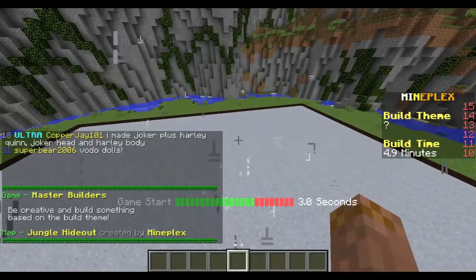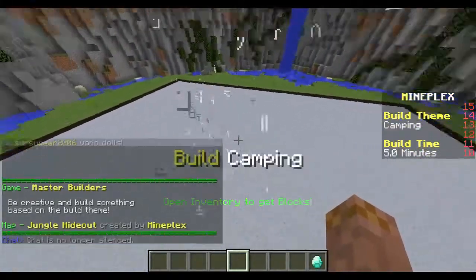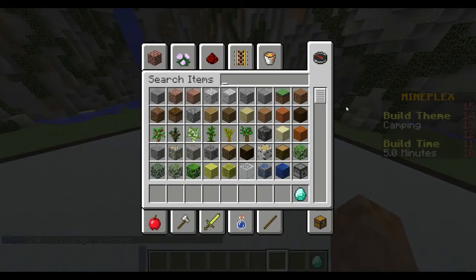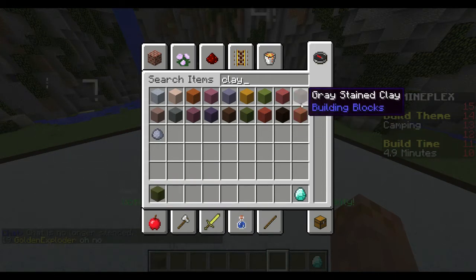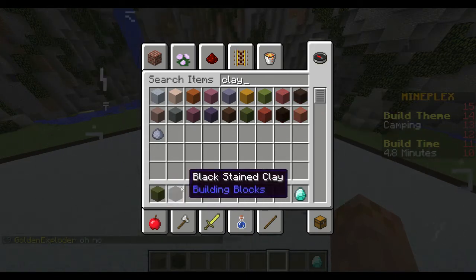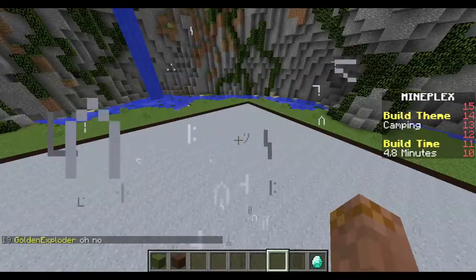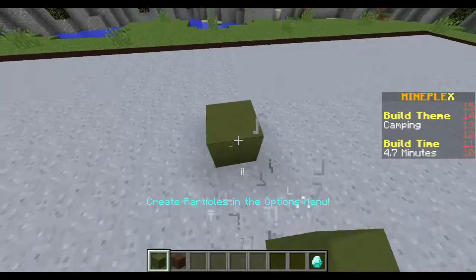Okay guys, we're back. This is gonna be the next build game — camping. That's gonna be a little easier. None of this is clay. I know what I'm gonna do with this kind... it's not really even green, black looks better. Look at that one right there. This should be pretty interesting, I kind of have an idea what I'm gonna do.